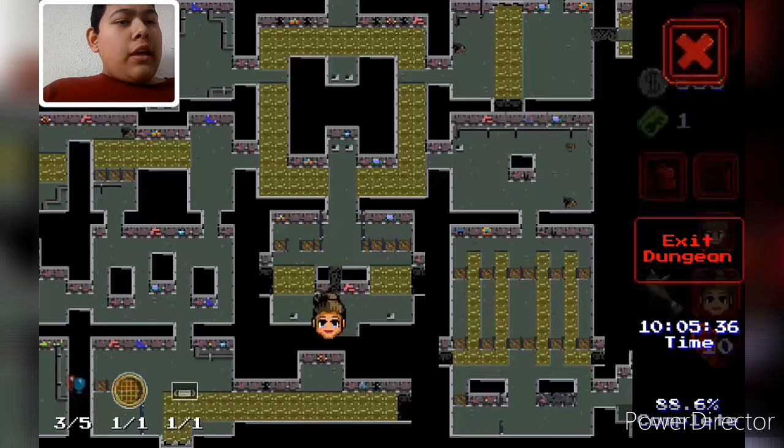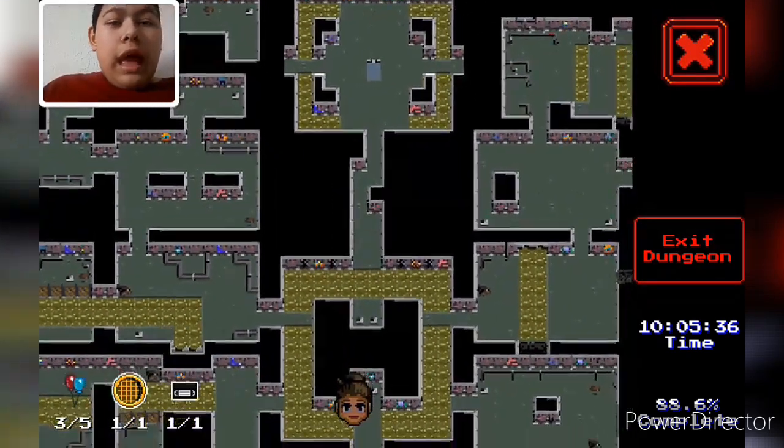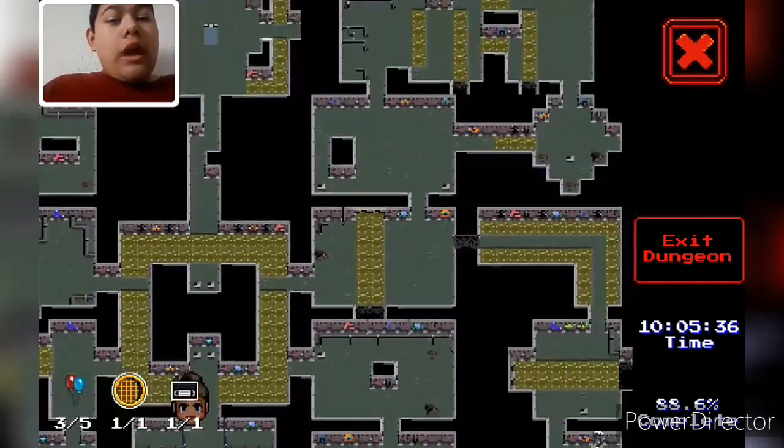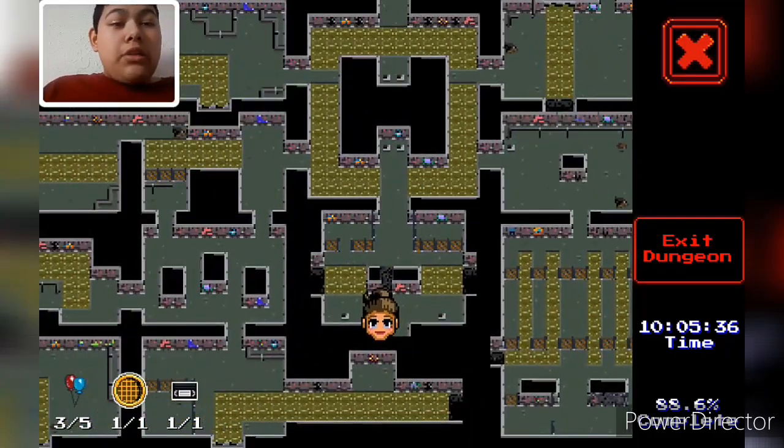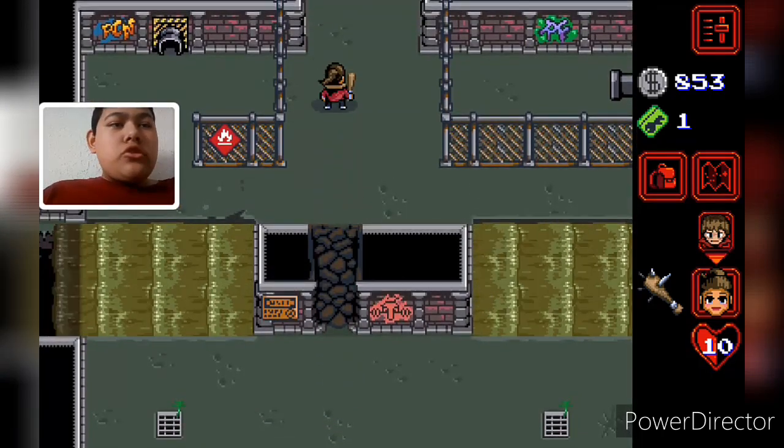Okay, so we're going to fully explore the sewers. I only collected 3 out of 5 balloons, and I'm going to be going around the map and trying to collect all of the balloons. I have collected an Eggo and a VHS tape, so I don't need those. I just need to look around for any balloons that are around here.